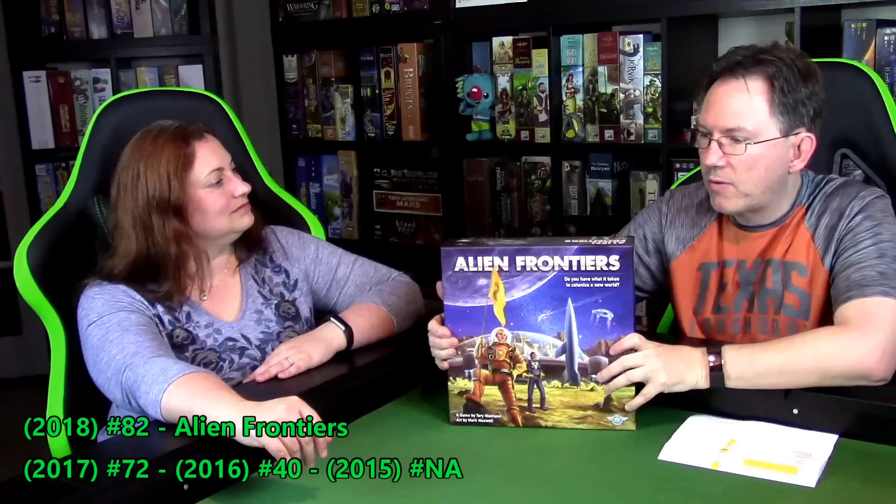I like how they implemented the theme — it's just dripping with science fiction. The sections of the planet are each named after a sci-fi author: Asimov and others. It's a dice game where you have enough variety to plan a Plan A, and if you don't get the dice rolls you want, you have a Plan B — you can get different resources if the first option doesn't work out. This may have been the first dice placement game we played. My number 82, Alien Frontiers.